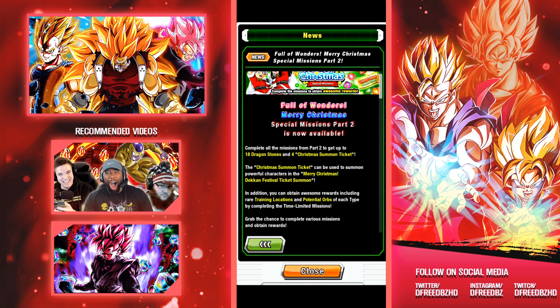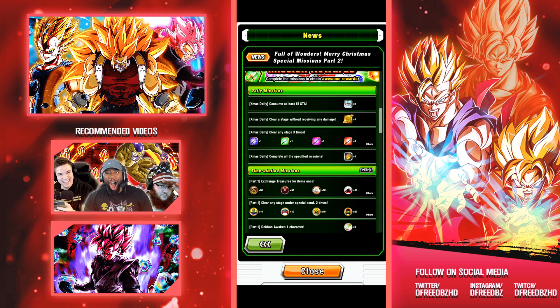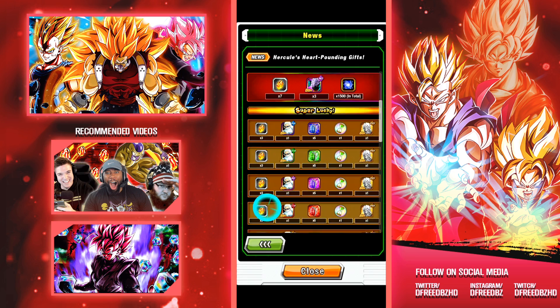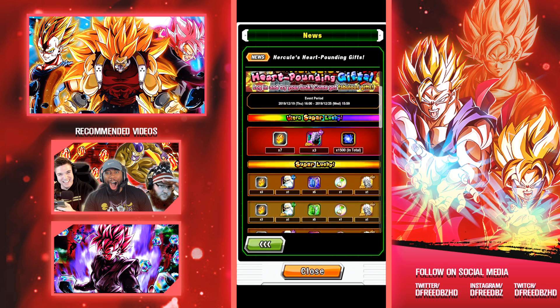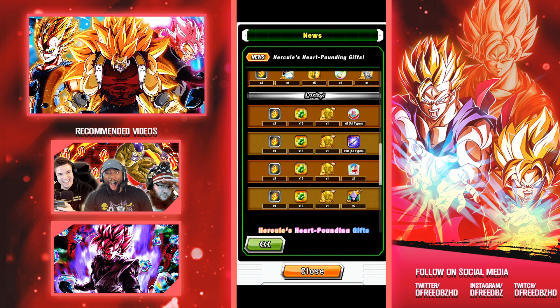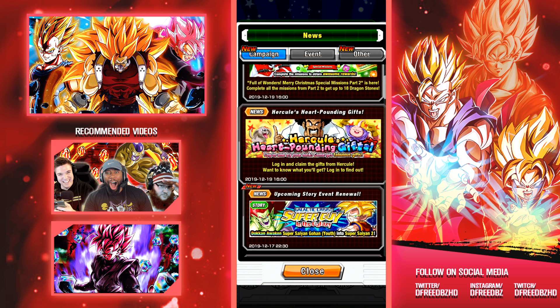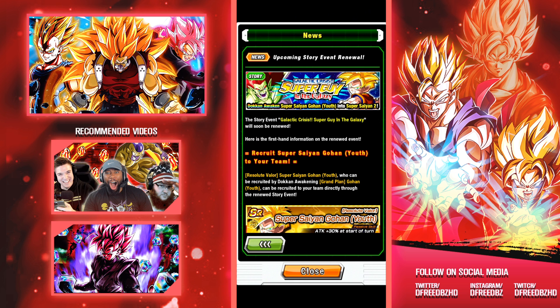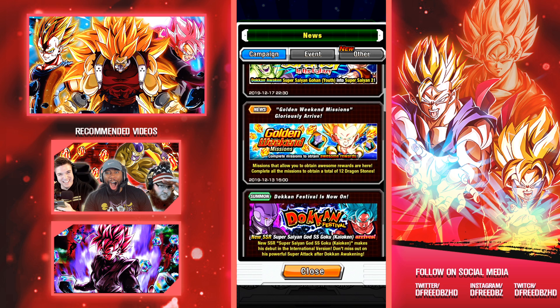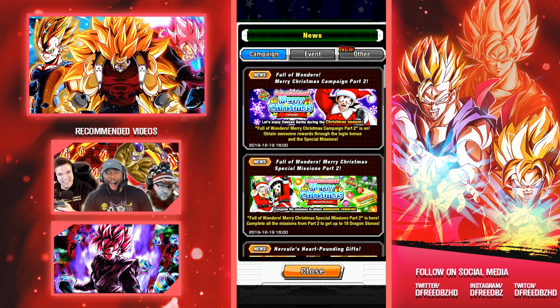Up to 18 Dragonstones and 4 Christmas summoning tickets are available. In terms of the summons, if you get ultra lucky you get that reward, super lucky you can get either of these, and regular lucky is just bonus stuff on log in. Also for the record, this is getting renewed with the Awakening for Gohan that's been on JP for a while. That's pretty much everything on that front page.